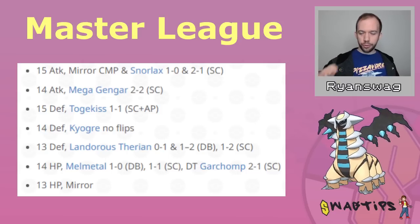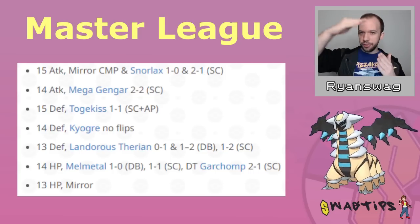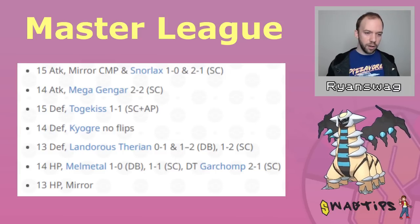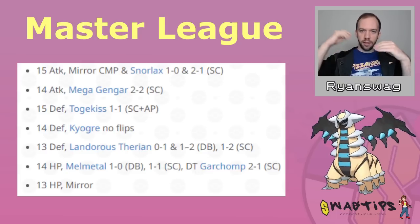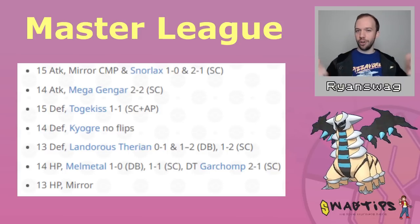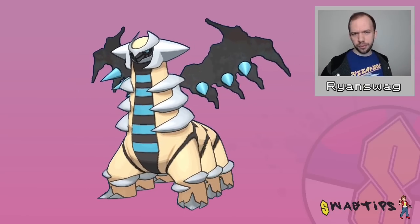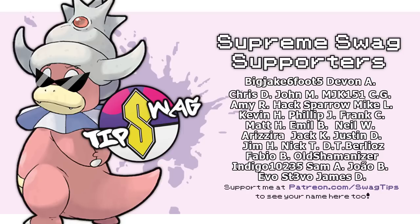These breakpoints also apply to the level 40 Master League. Typically breakpoints carry between level 40 and level 50 because you're just increasing the level — if the breakpoint happens when you're above a certain defense stat on the opponent, increasing your level increases your stats and you still maintain that upper hand. It's not always the case since it's based on a multiplier, but most often it's the same, and for Giratina Altered Form it is the same. That's all for Giratina Altered Form PVP IVs. If you have any questions, comment below, and if you enjoyed this content, make sure to subscribe to Swag Tips.